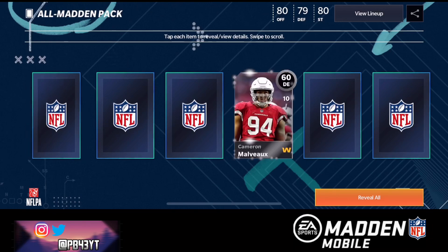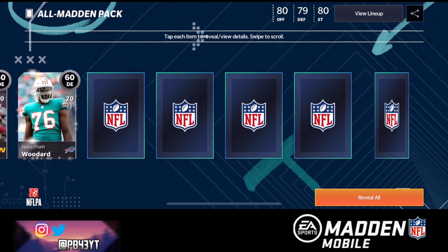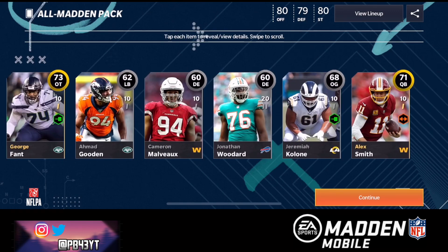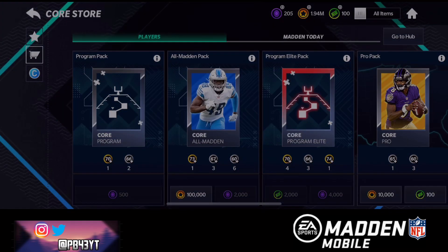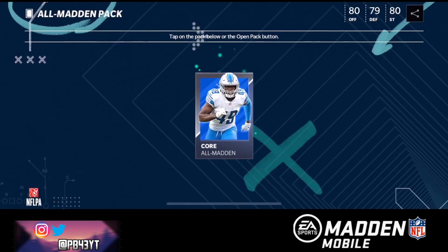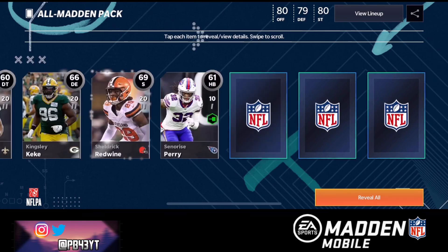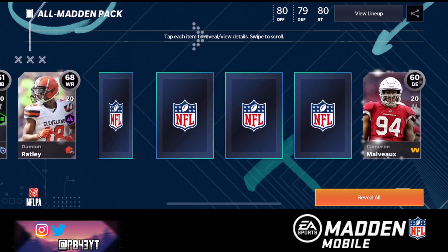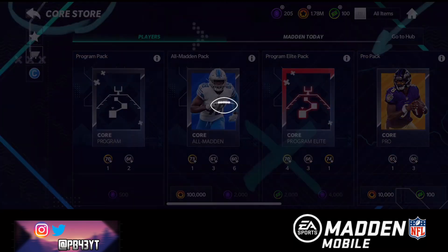Second pack we get a 77 pump returner Deontay Johnson — could be pretty good — and a bunch of other golds. We potentially made a couple of coins off that pack. I don't know how much the pump returner is going for but we got the other golds too. This next pack is looking like a bust pack — oh my goodness, these packs are not doing well for me at all so far.